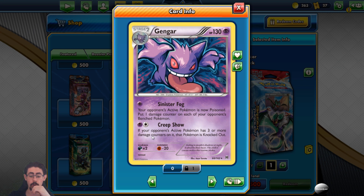Then there's Creepshow: if your opponent's active Pokemon has three or more damage counters on it, that Pokemon is knocked out. So if it just has 30 damage it's just KO'd. That's scary - I like that a lot. The deck only has one copy though, which is frustrating. That Creepshow is awesome.